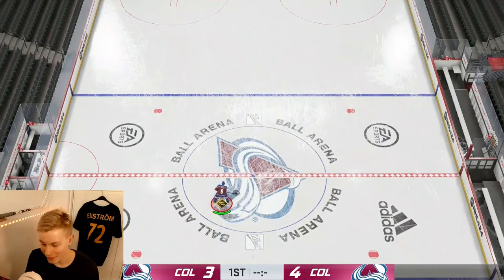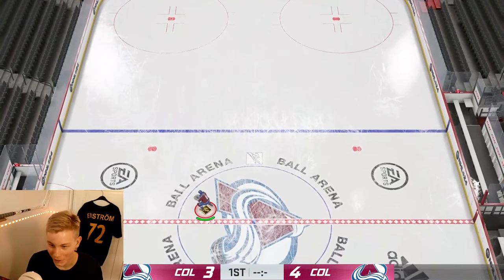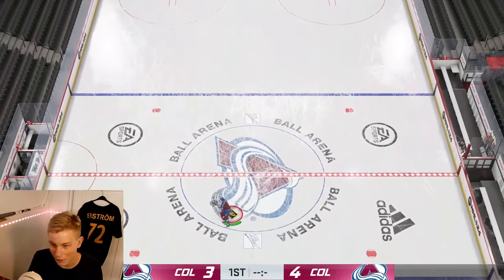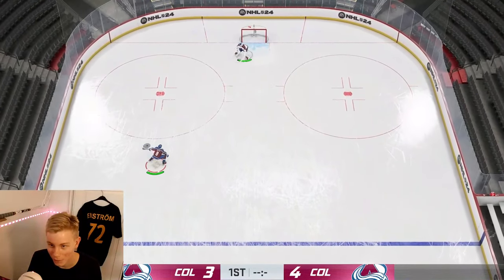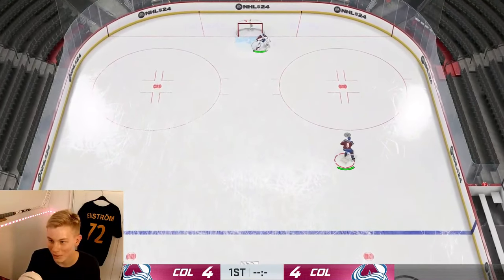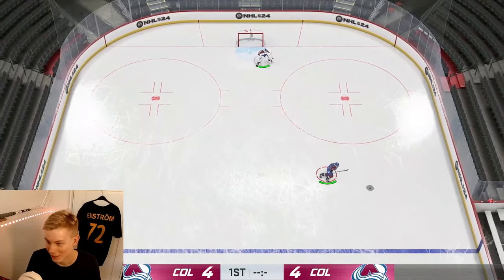Next up is possibly the coolest deek that nobody ever uses — the open eyes one-hander. To do it you first must hold down the puck on your backhand. With a righty, hold to the backhand by pushing the right stick to about nine o'clock, then hold LB and rotate up to about 12 o'clock. The move is quite flashy and looks cool, but there are a lot of other deeks that do the exact same thing so this one is very underused.